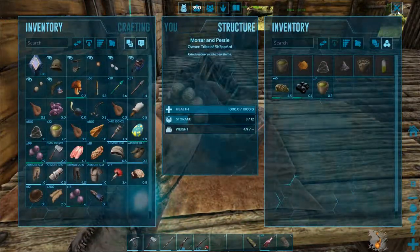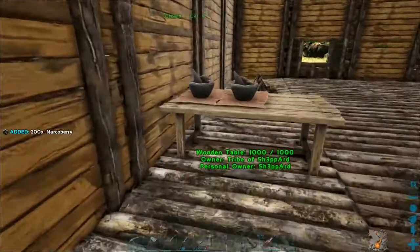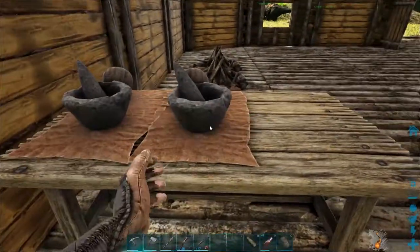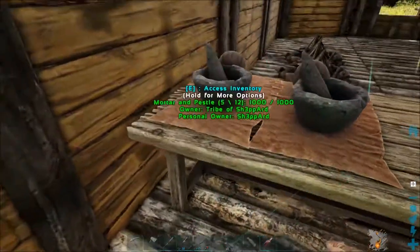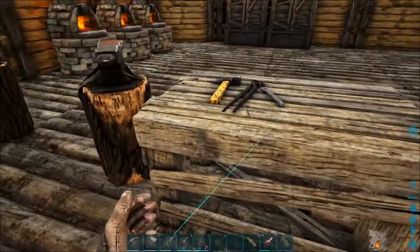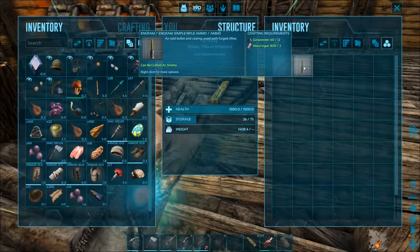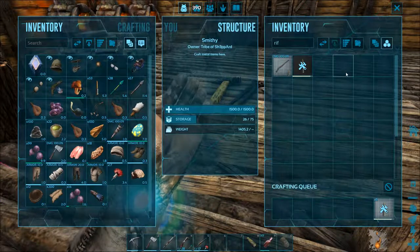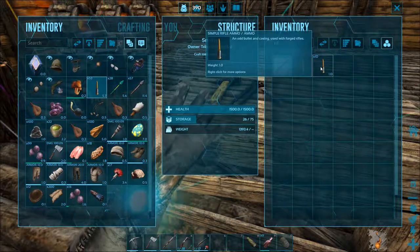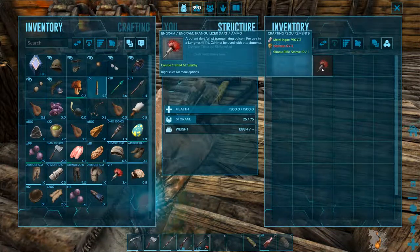We're going to need some more narcotics — let me grab some narcoberries. I recently filled that up. Let's put those in there and make some more narcotics. Let's grab the gunpowder and drop that in there. Then I want to make some more rifle ammo — five more should be fine, I have some in my inventory as well. There we go, we got ten of those. We're going to need more tranq darts.